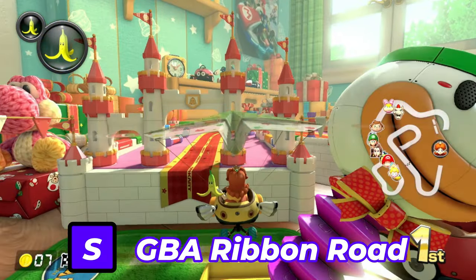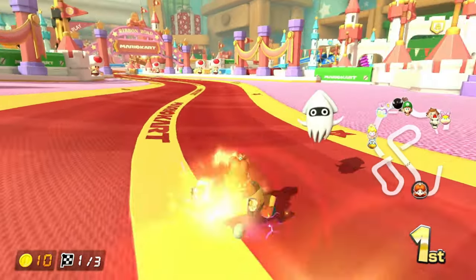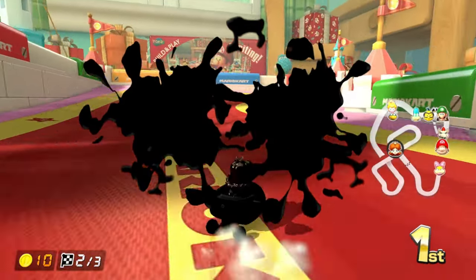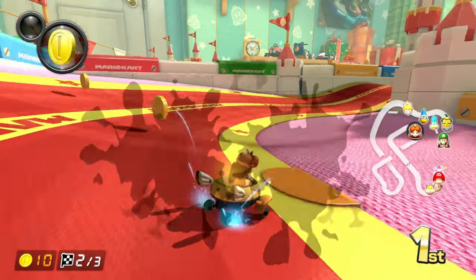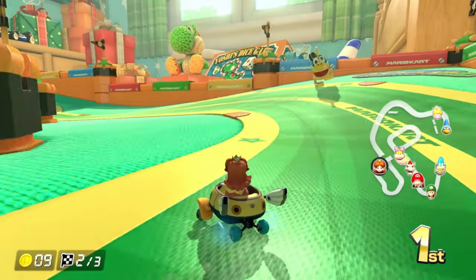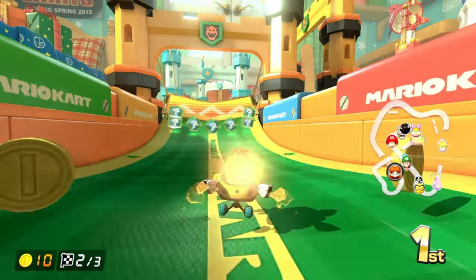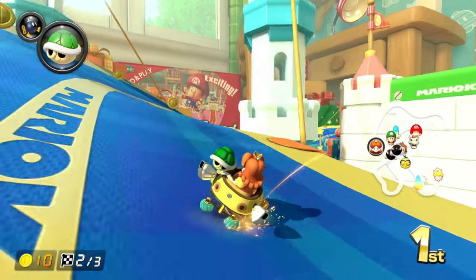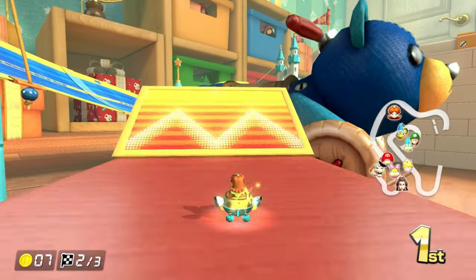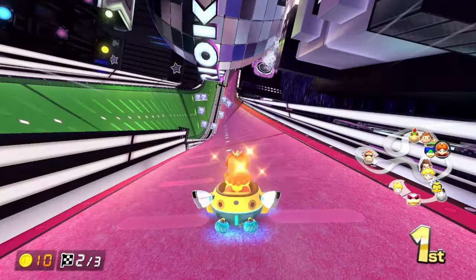Next up is GBA Ribbon Road. Another massive glow-up from the original — the background has been changed from what appears to be Santa's workshop to a bedroom closely resembling Andy's room from Toy Story. There are more than just ribbons that make this track unique: the Mecha Koopas transferred from Bowser's Castle 4, a Biddy Buggy, a Koopa Clown Jack-in-the-Boxes, and a lot more. This track makes me feel like it's Christmas as a kid, leaving the living room a giant mess with ribbons everywhere while my parents got mad at me. Nostalgia kicked in real quick.